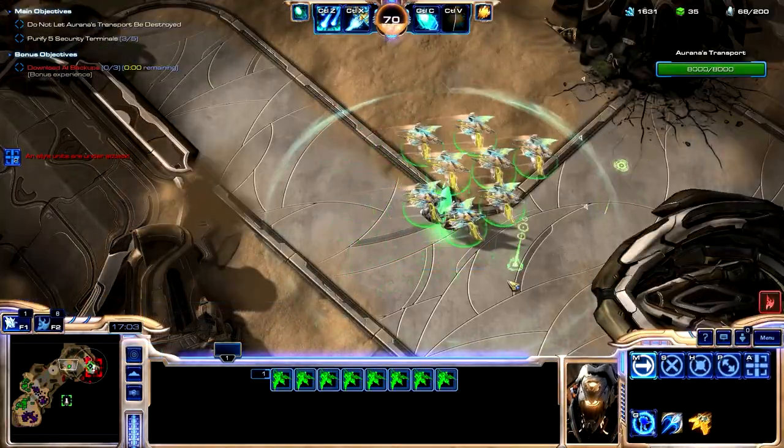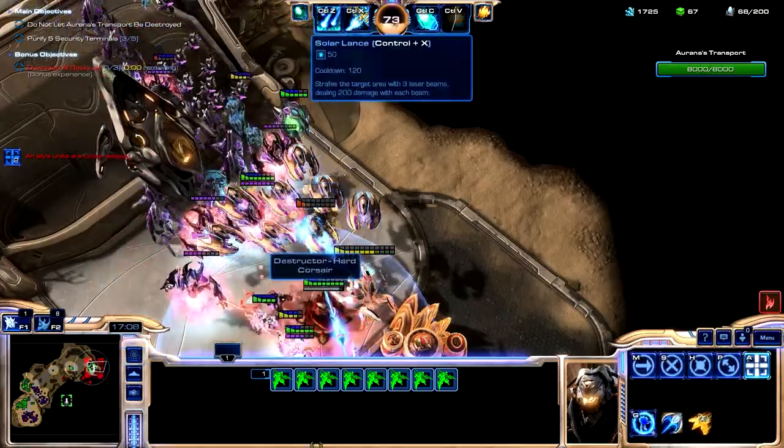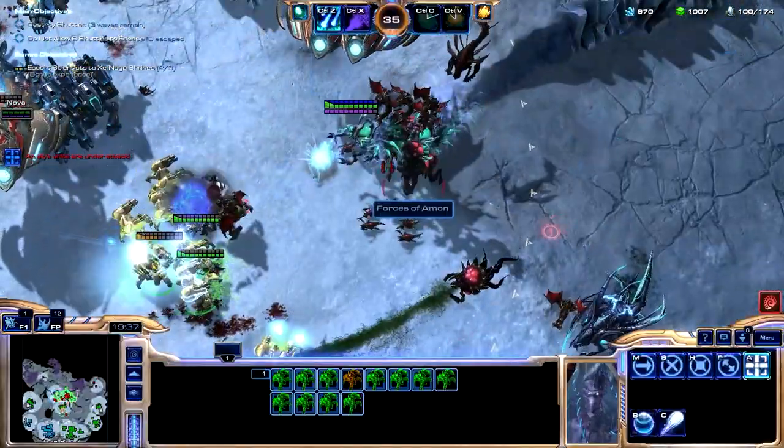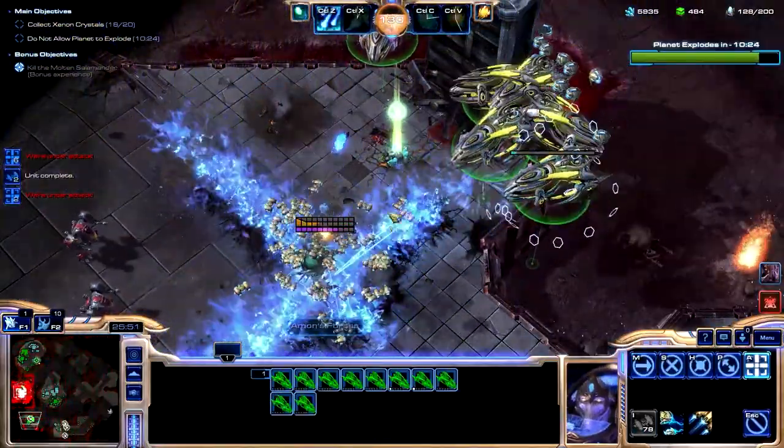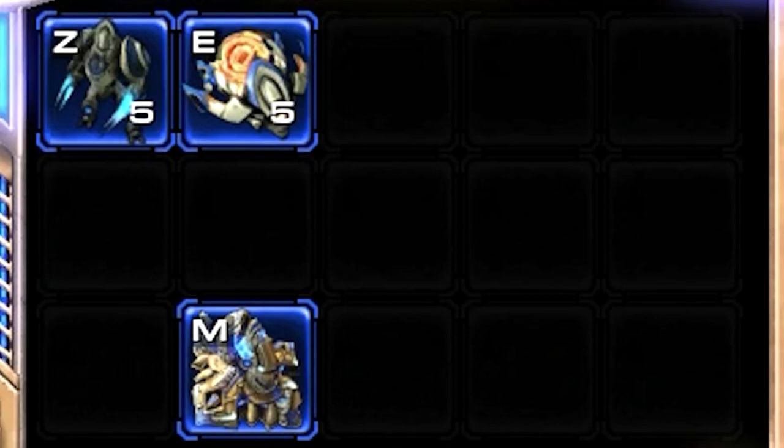However, armor is still quite the same as is most of his offense abilities, as they still play a key role. The only difference between him and Swan is the fact that he still has access to cheap infantry. And when I mean cheap, I mean cheap.